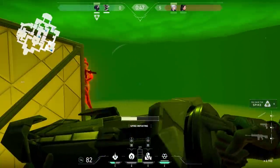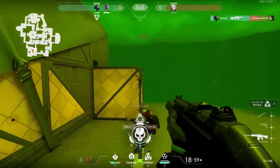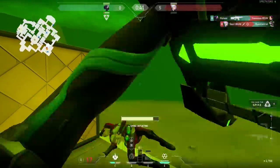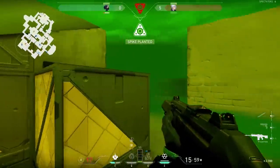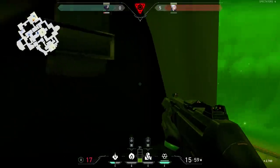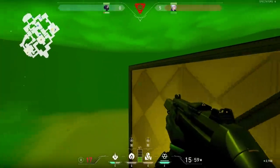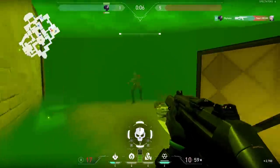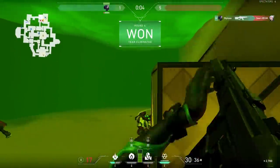From Viper's perspective: I go in, drop the ultimate, big poison cloud. I plant the spike — they hear the sound, they know I'm there. They rush in and I kill them. Notice that enemy players entering the cloud have massively reduced vision, but you as Viper can see them super clearly. You have a massive advantage.